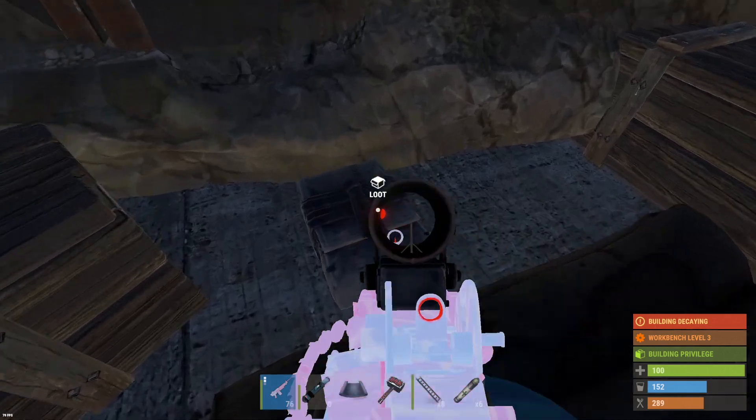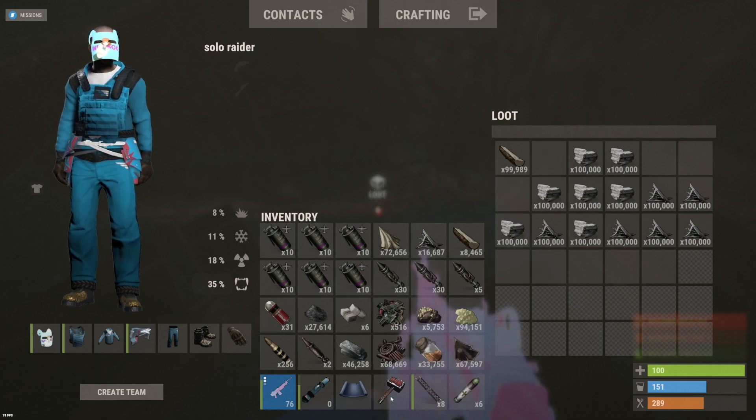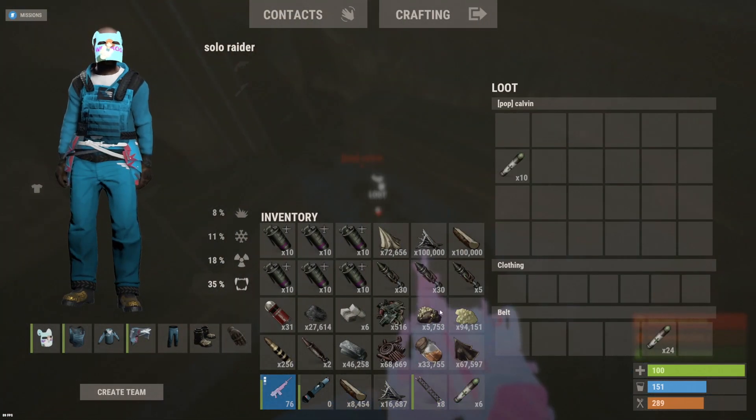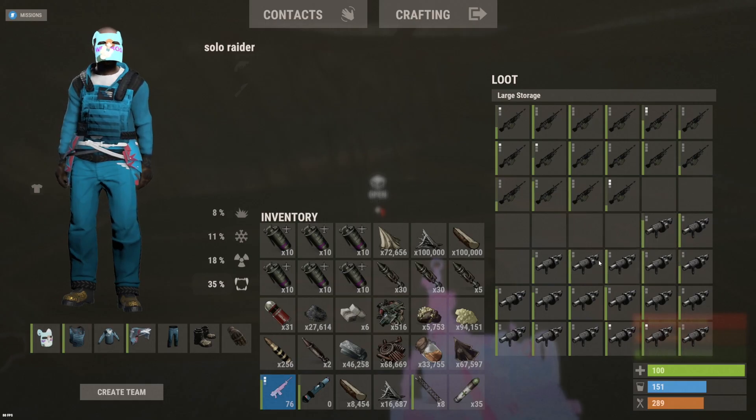Last but definitely not least, the TC. Let's go guys — that's a jackpot! Nearly 100k sulfur, 27k GP, half a box of M2s — not to mention 60 supply signals to call in at some point, maybe saving that for tomorrow. We'll take the 46k HQM out of there too. That's a juicy looking first inventory. Pop clan Calvin is going to be leaving with all of this loot on the first trip. I think it's exactly 20 M2s plus the GLs.